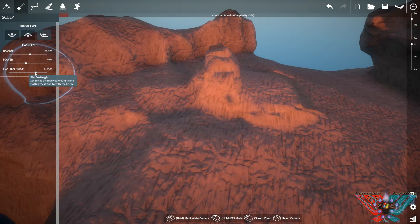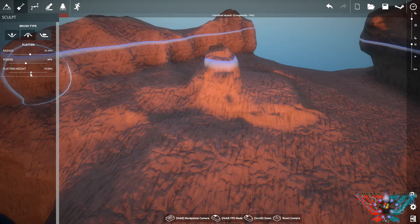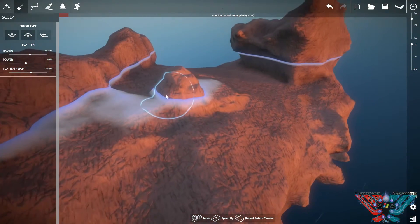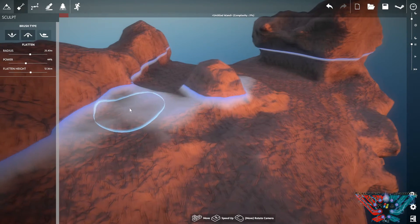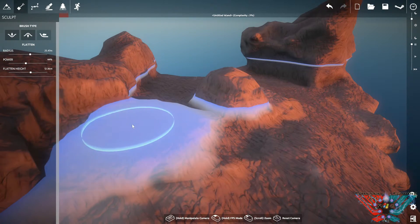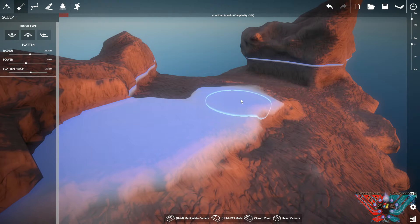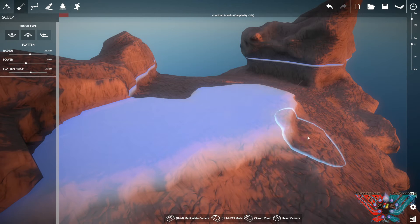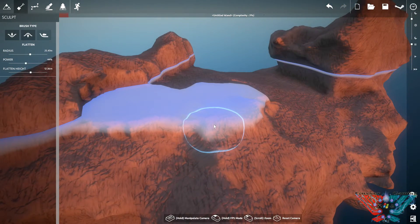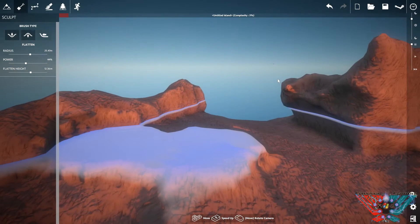There's another tool here - the flatten height. This line is effectively your new ground level, so you can bring stuff up to it or take stuff down to it. It's a good way of making steps, or if you want to create a flat area quickly you can use that, flatten it out, and then put whatever you want there. The island molding tools are pretty good, I like them.